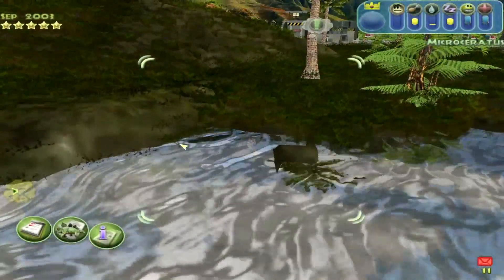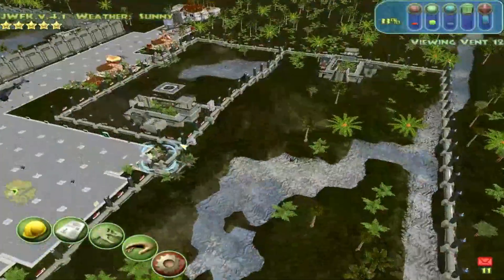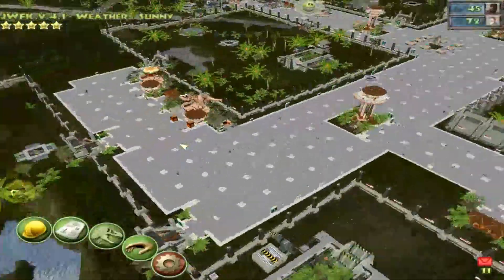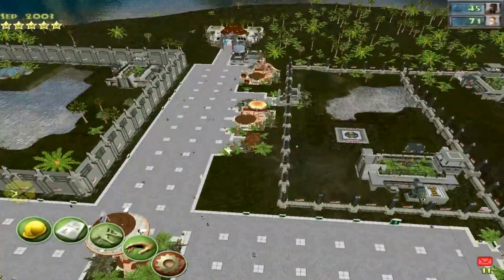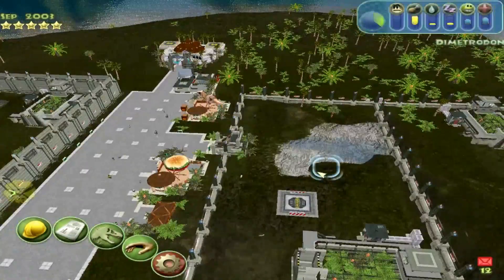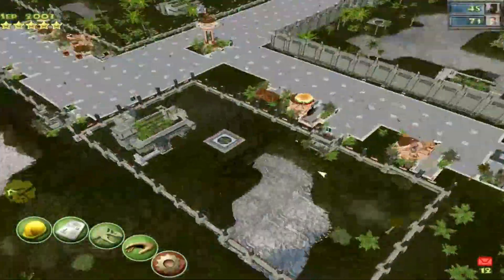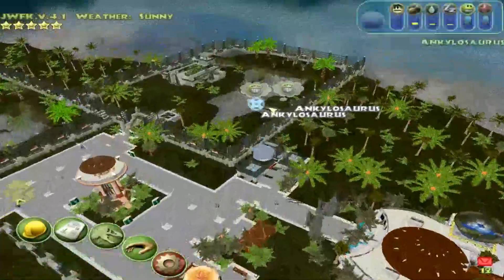They added two new dinosaurs. I don't remember what they're both called, but one is an ankylosaur — a type of polacanthus — like an armored dinosaur that had spikes on its sides. It was clubless, no clubs, but it definitely had spikes on it.